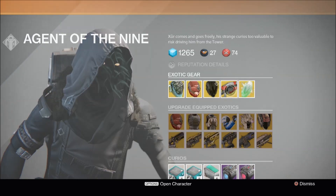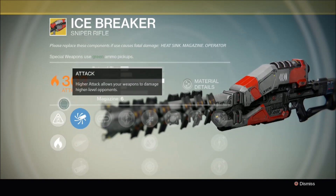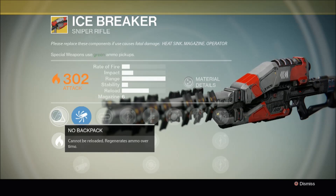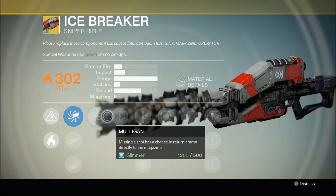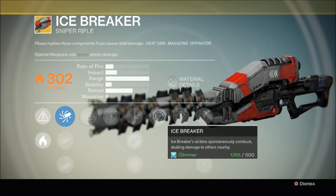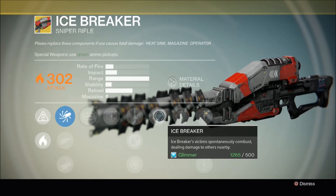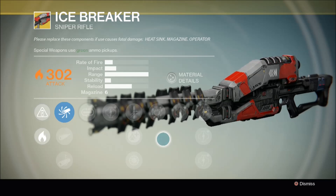Finally we have the Icebreaker. It deals Solar damage, which is always a bonus. Its perks include No Backup Plans — this thing cannot be reloaded, it regenerates ammo over time, effectively giving you infinite ammo, an absolute beast of a perk; Mulligan, where missing a shot has a chance to return ammo directly to the magazine; and Icebreaker, where victims spontaneously combust dealing damage to others nearby. For me this is Destiny's best PvE weapon and a solid contender for overall best weapon in the game. This is a no-brainer — if you don't already have it, hand over your 17 Strange Coins and get it now.